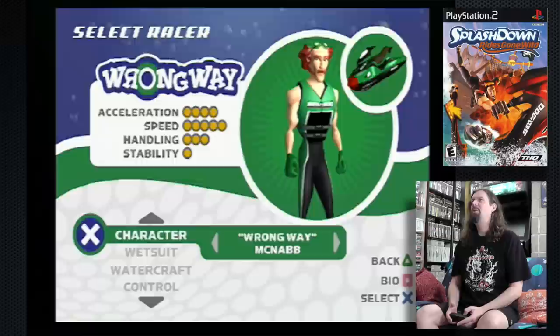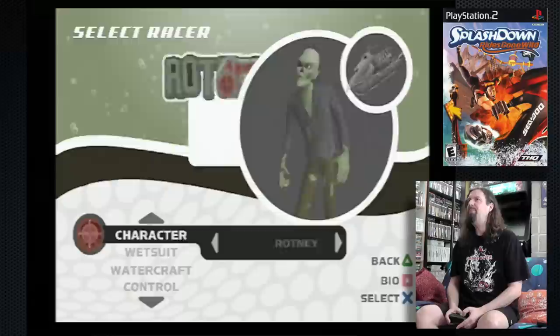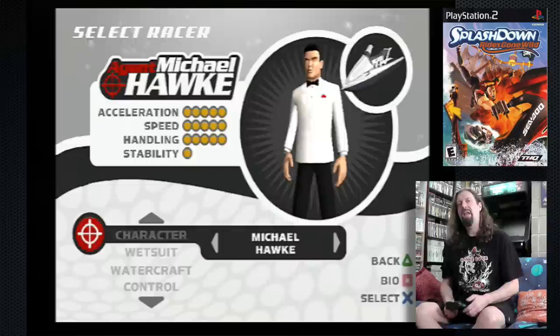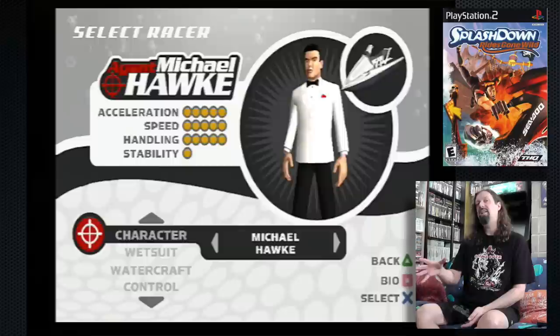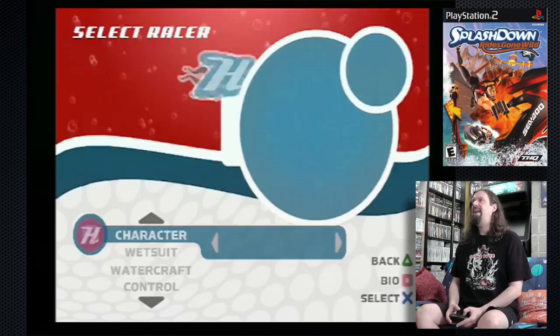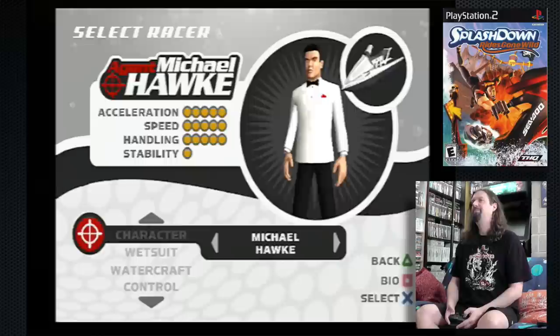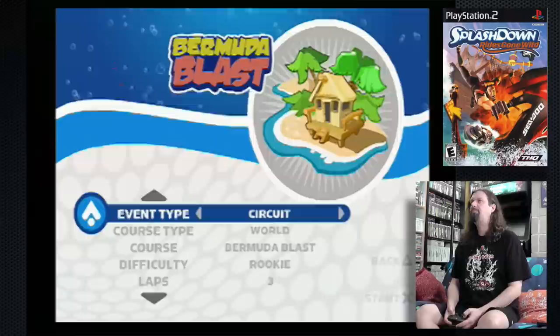Later on, you get some really fun characters like Amun-Ra — I guess he's like an Egyptian god. Sneaky Pete. Zug Zug, he's a caveman, because why not? Rotney, who is a zombie. And then we have Agent Michael Hawk, which is the James Bond-like character. These are really cool because they're voiced and they all have their own endings when you play through the campaign. For this game, let's play as Michael Hawk.